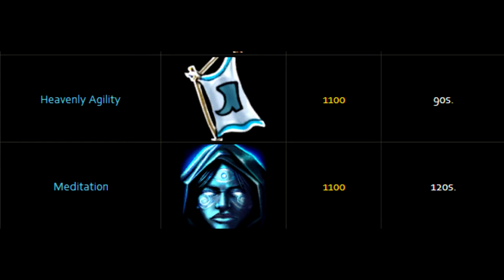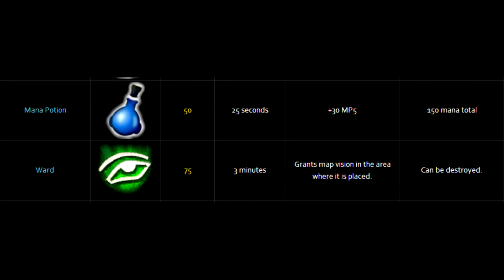For active abilities, you're going to want to get Heavenly Agility and the green version of Meditation. For consumables for Chang'e, you're going to want to start off by getting Mana Pots and Wards for your lane.